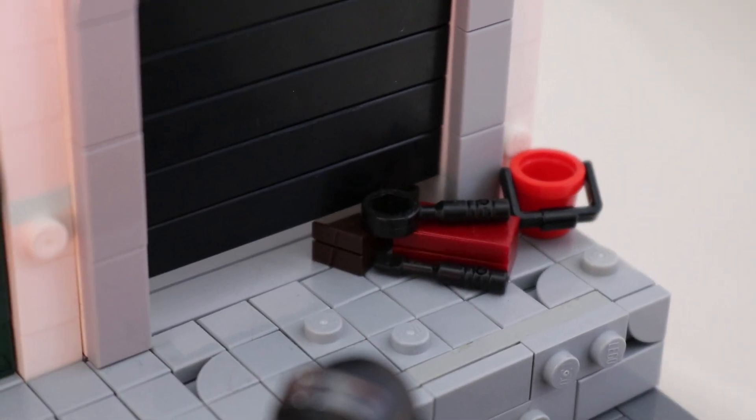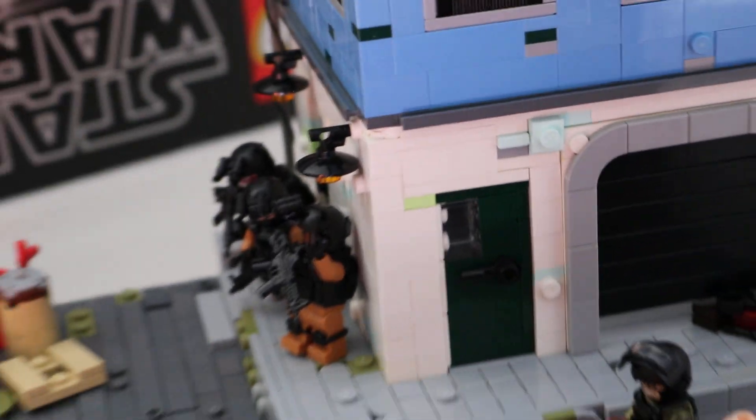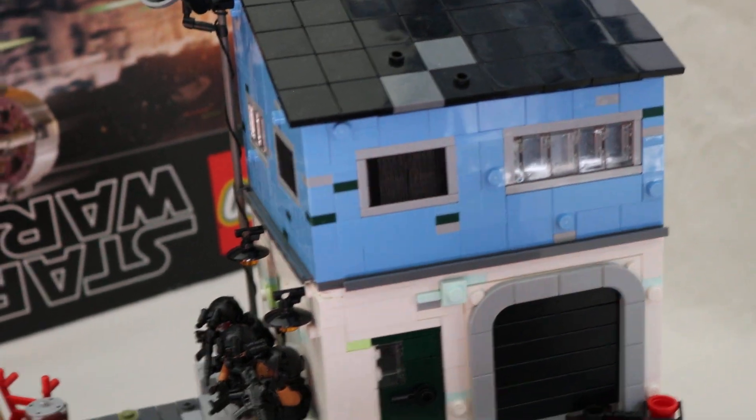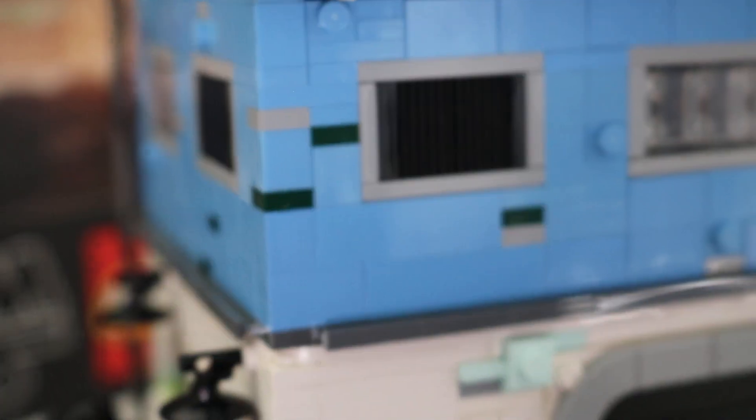Right over here you have a toolbox, some tools, and another small dark brown crate with a little red bucket. If we take a closer look at the house — I used a medium blue color with windows, and to give it a little bit of variation I have light bluish gray and dark green scattered throughout the house.